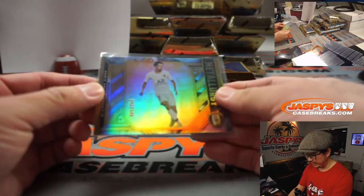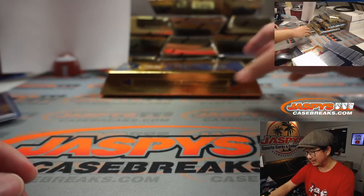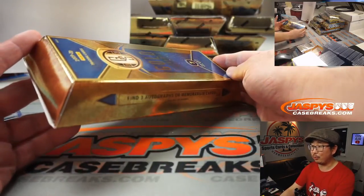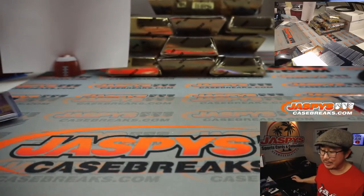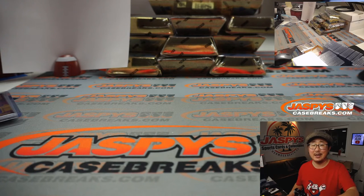And there you have it, ladies and gentlemen — a nice quick break of Gold Standard Soccer. Another gold brick back there. I love the shape of these boxes. This is break number 25, next one is break 26. I'm Joe — I'll see you next time. Bye bye.